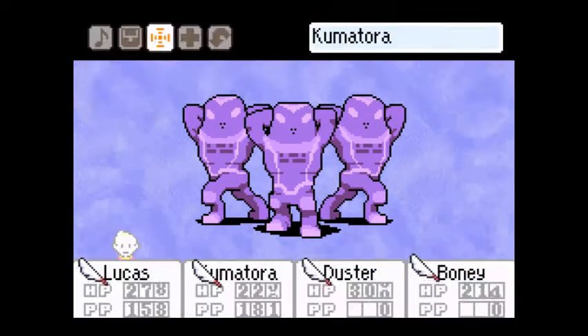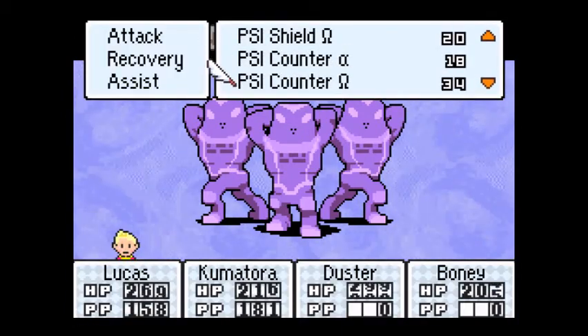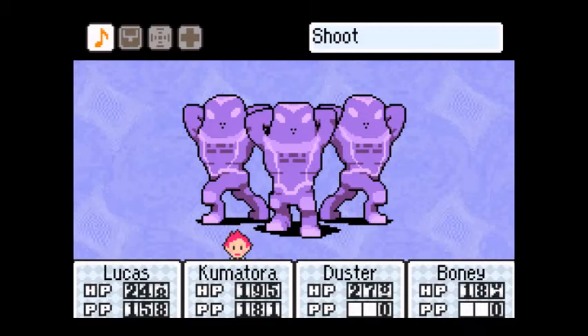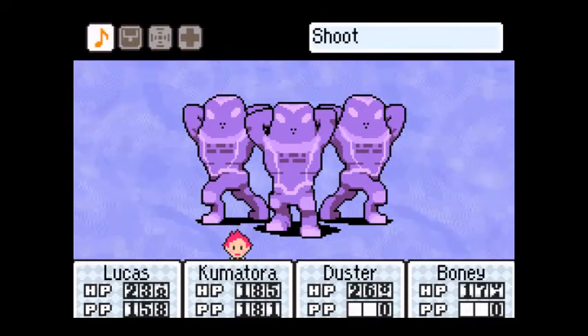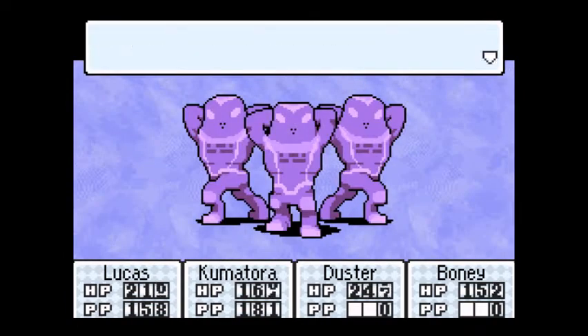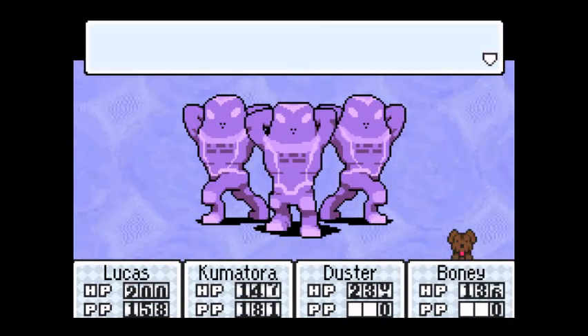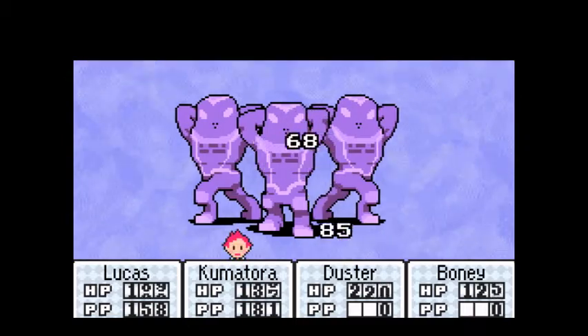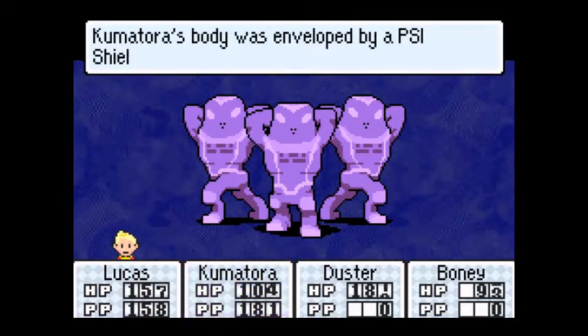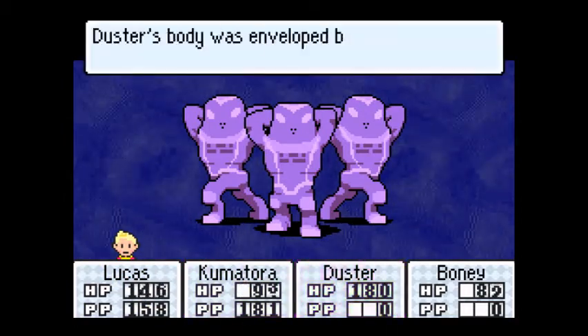PSI Shield Omega. Whatever, and Sniff. Okay, weak against ice — that's good. Really good.